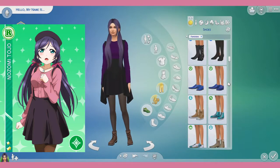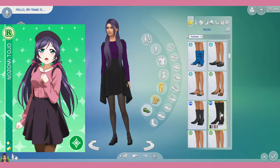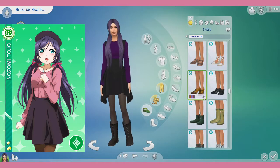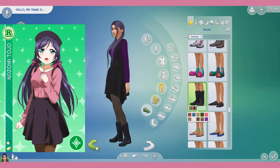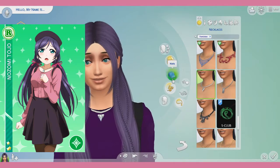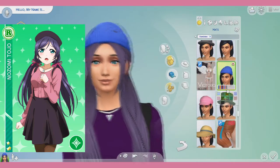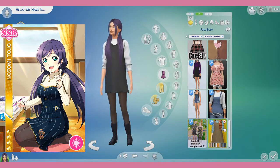I'll be honest, I've been CC searching for quite a long time and I barely found anything that was decent or close to the outfits in SIF or SIF-AS. So I mainly just put her in random outfits that I felt would suit her, but at the same time I tried to make it close to the outfits I was trying to recreate from SIF or SIF-AS.